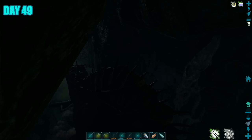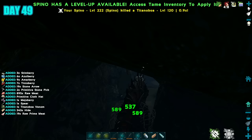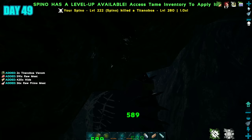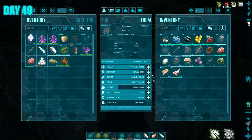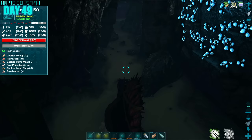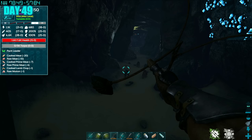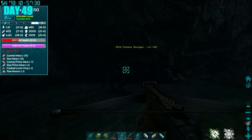Day 49, it was back into the Aberration cave — the tunnel that leads to the aberration part of the map. I needed to tame some Ravagers. Luckily I didn't have to go far; somewhere around the middle of the tunnel I spotted a pack of Ravagers, one of them max level. I had to take care of all the other Ravagers I didn't want, then I was able to bag myself the Ravager.